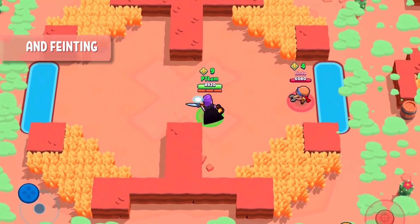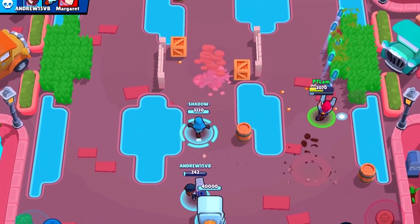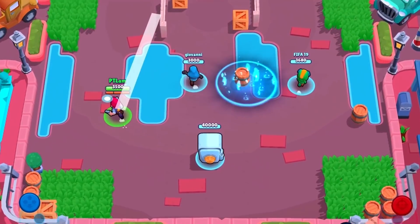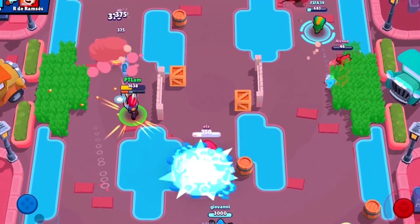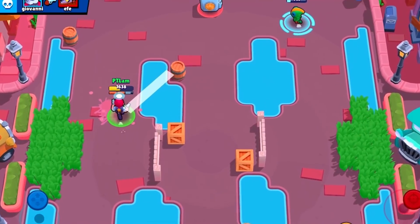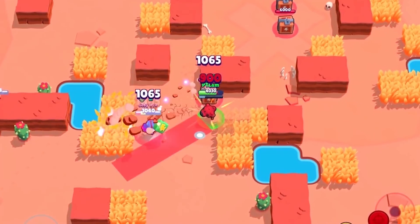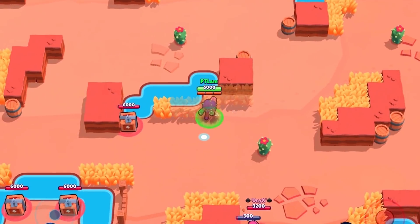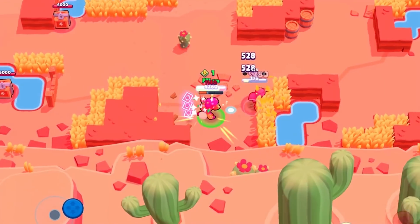Practice your aim to hit correctly. Do not use auto aim at a distance as you are not going to be able to hit shots that way. All Brawlers are kept moving every single second in different directions. So if you are using any long range Brawler, you should guess and shoot according to their movement. This ability is very crucial for long range Brawlers. Auto aim can be used only at close distance or if your target comes directly at or away from you.